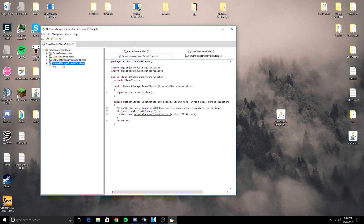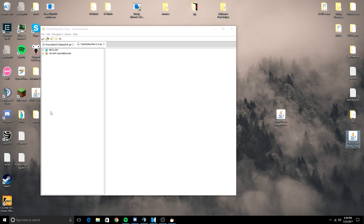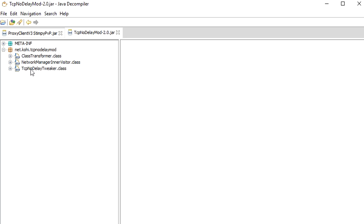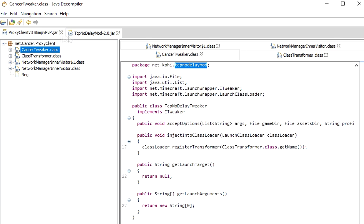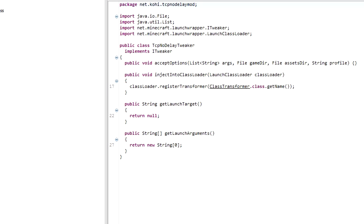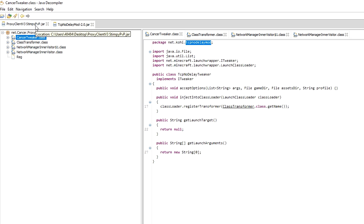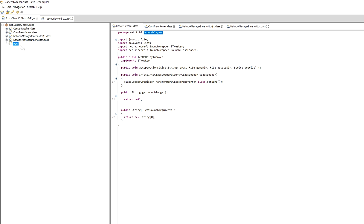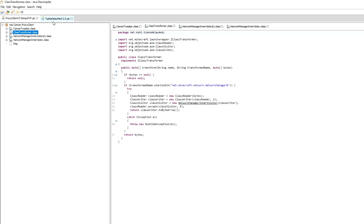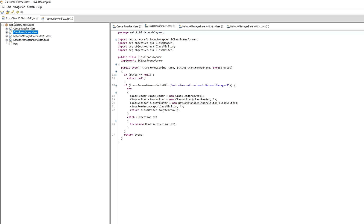No, no, this must be different, right? This must be something else. tcpnodelaytweaker? Okay, it must just be that class. I mean, they've obviously changed it — they didn't just rename tcpnodelay and add a class or anything like that. No, they definitely changed it, right? Class transformer... class transformer. That's a bit weird. But tcpnodelay only has one inner visitor.